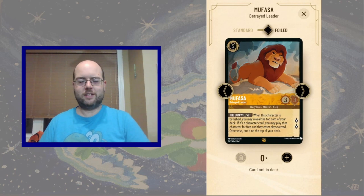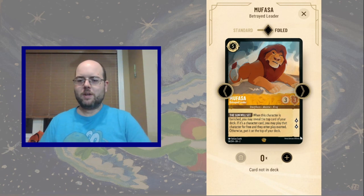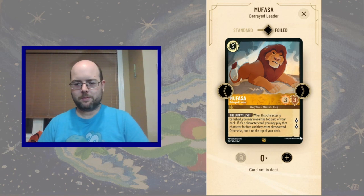Mufasa the Betray Leader is a 3-3 quest for 2, 5 substats — subpar — but whenever he's banished we look at the top card of our deck, and if it's a character, BAM, it comes into play for free.